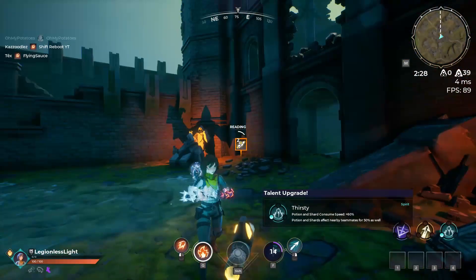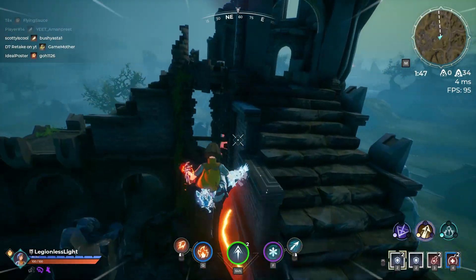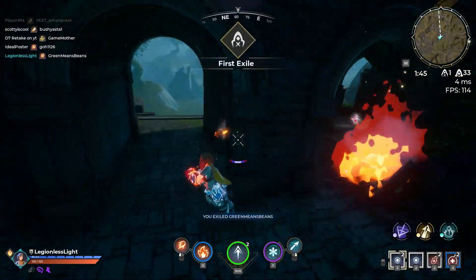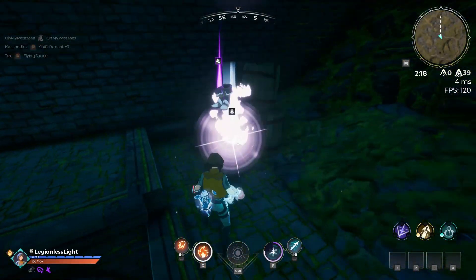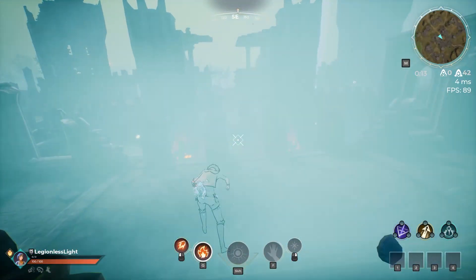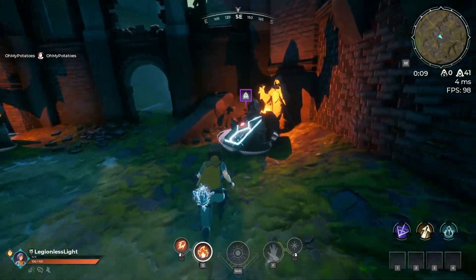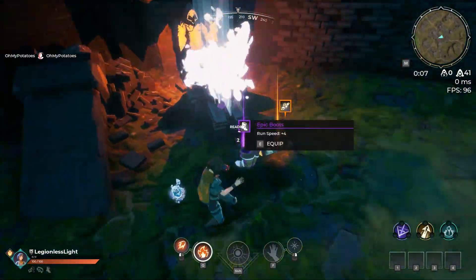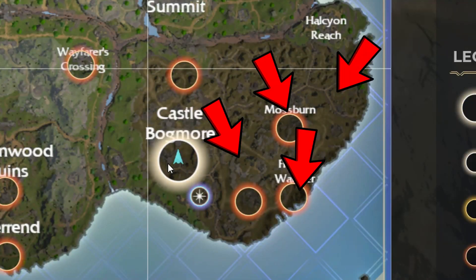Castle Bogmore is really popular if there are portals nearby, so unless you're looking for early fights you'll want to go for one of the next two drop spots. If you do like taking early fights, drop in the middle of the courtyard in Castle Bogmore to grab the two epic chests next to each other and any loot close by, so you can win those fights and move on to grab all the loot in the lower right corner of the map.